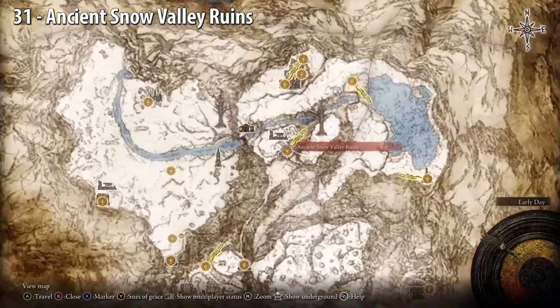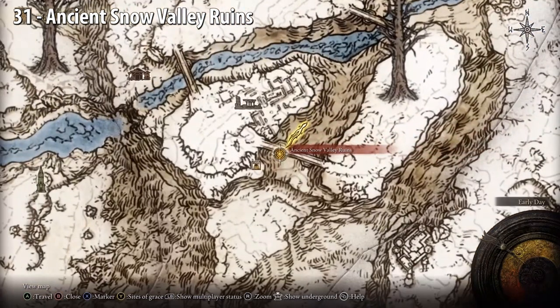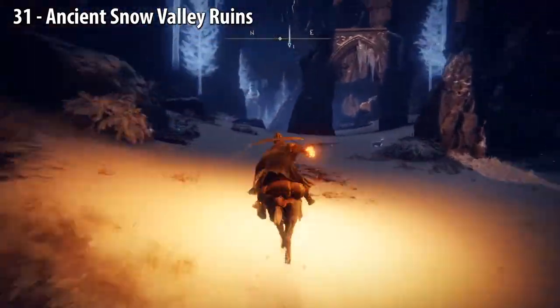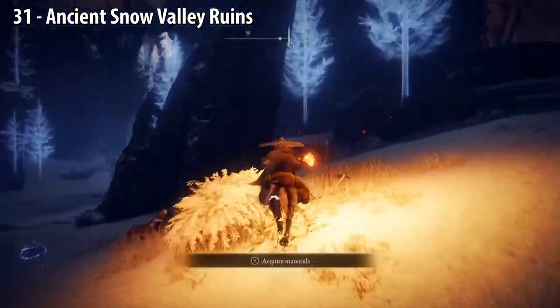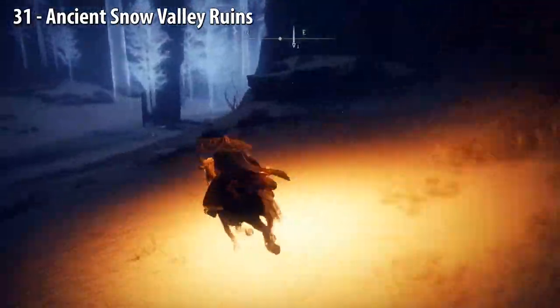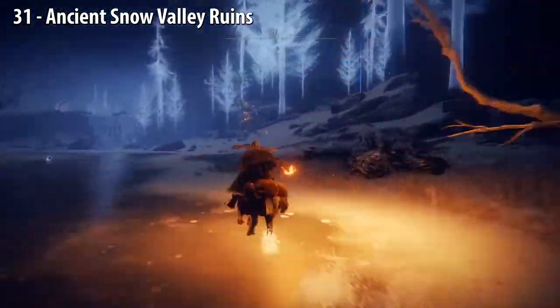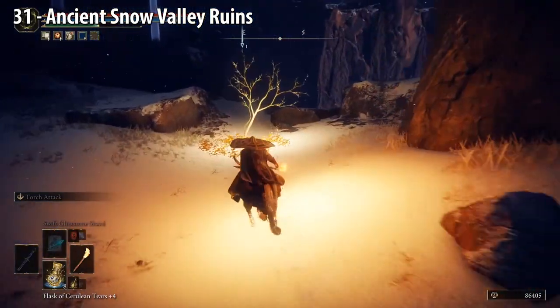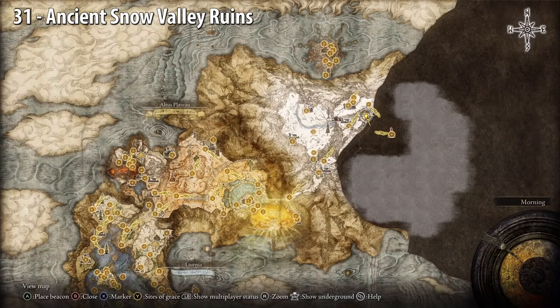Ancient Snow Valley Ruins — turn left. Hug the right cliffside the whole time until there's an opening and you'll get to the Golden Seed. You'll see these transparent trees — just stay to the right. Watch out for the big giant. Here we are on the map.